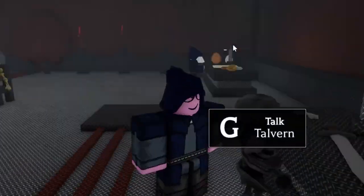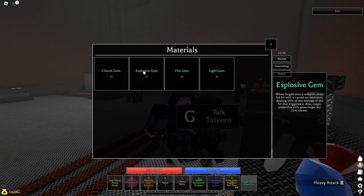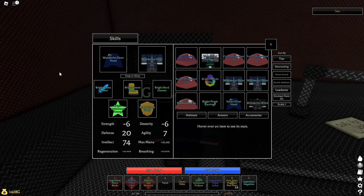From there you want to go to the observatory, which is the place where you can talk to this little skeleton to forge gems onto your weapons. Use the explosive gem if you have it.